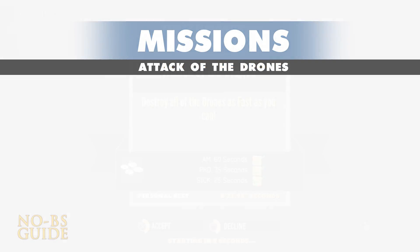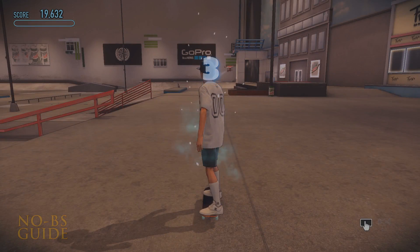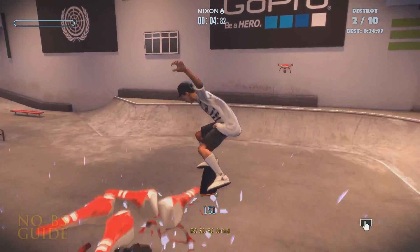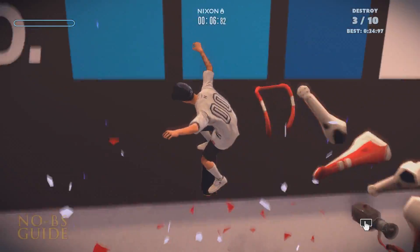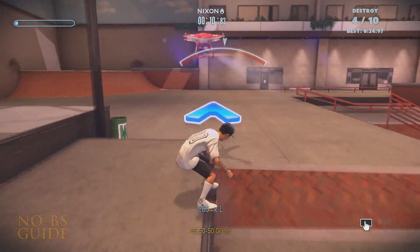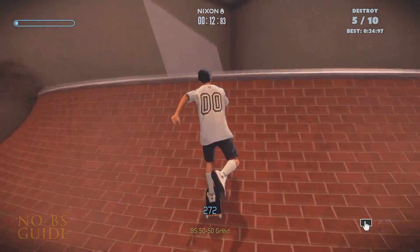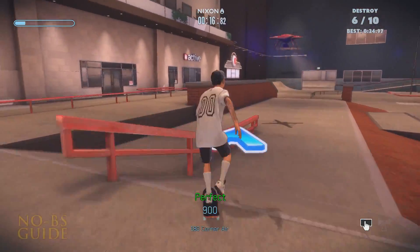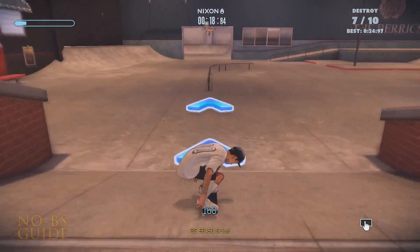Attack of the Drones is my favorite and the last one for the Slight Sickness trophy. This one requires a little skill — multiple ollies and grinding for speed to hit all the drones in the time limit of 25 seconds. This wall jump here is imperative for speed and can be done by holding up and hitting the ollie button. This mission may take a few tries, but you'll get it pretty quick. Just follow this route and you'll have it done in no time. Grind for speed and you'll be good.